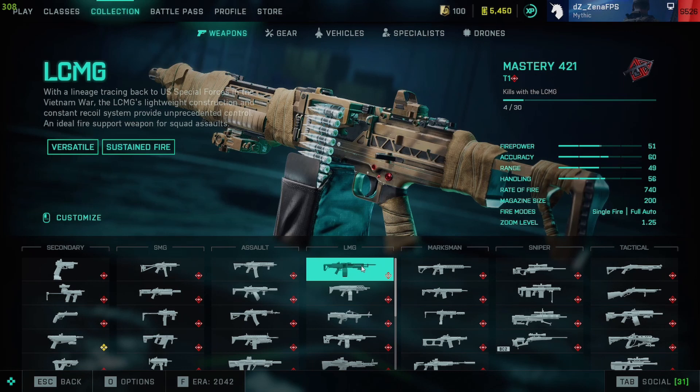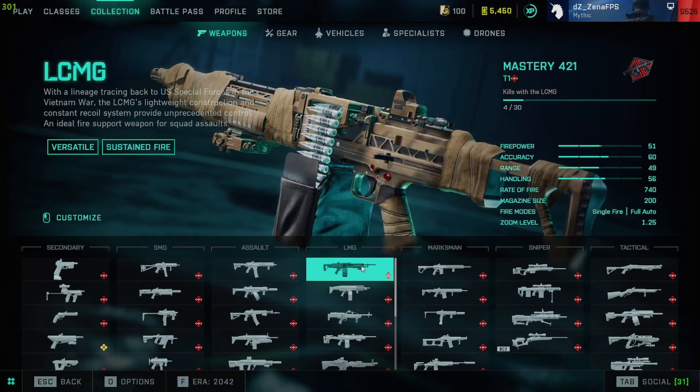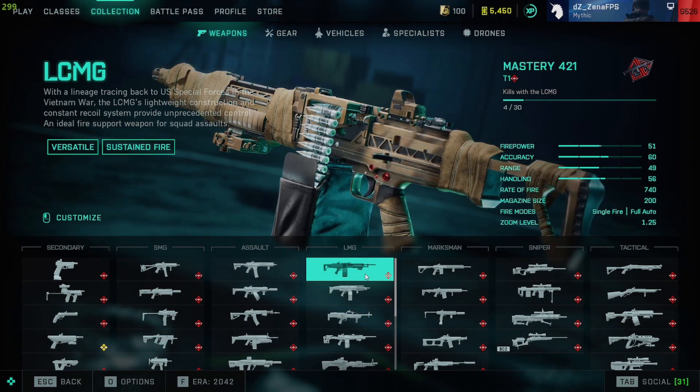The LCMG — I don't need to say anything else. It's delicious. Close combat ammo, a short barrel — it shreds any person in your path. This is really all you need right here.